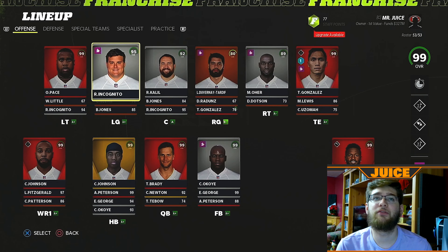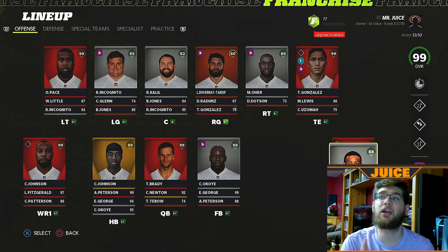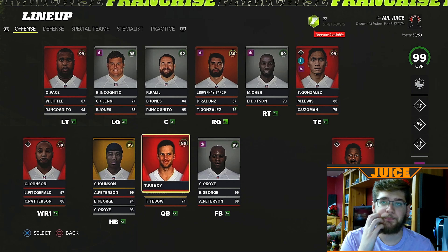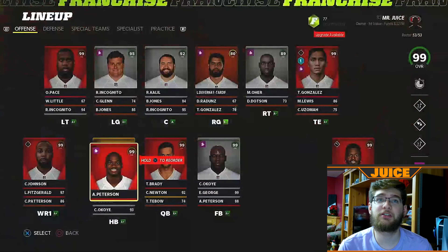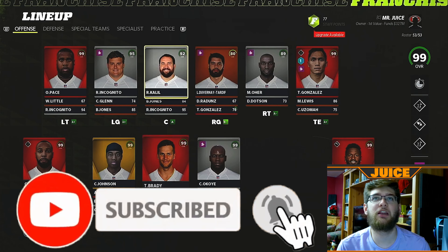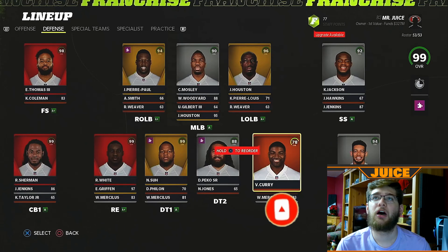We also have Calvin Johnson and Antonio Brown. Antonio Brown has Rack Him Up, Calvin has Double Me. Adrian Peterson has Freight Train. CJ2K is almost there — he should hopefully get a dev trait upgrade pretty soon.